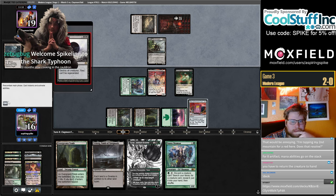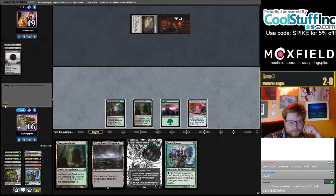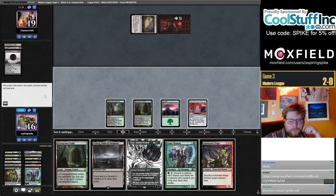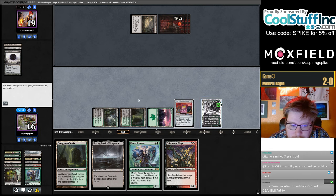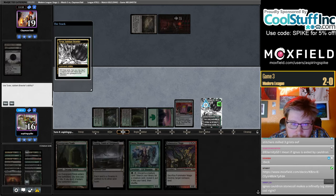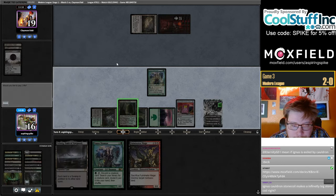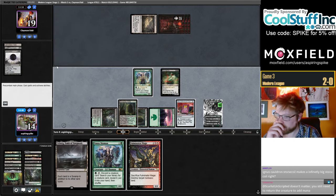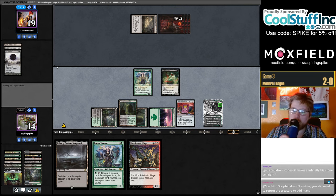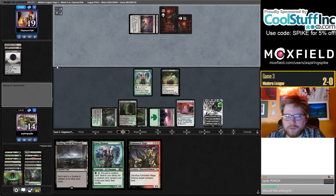I don't think I need to discard anything to Cookbook now. We drew Fulminator Mage. I think I want to get this turn: go Tyvar, get back Fauna Shaman, get back Bloodghast, and then just leave my Fauna Shaman activation up. Decide what it is we want to get with this — remember we can activate it instantly because of Tyvar.